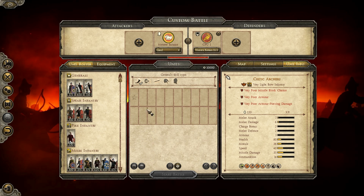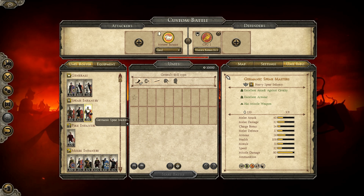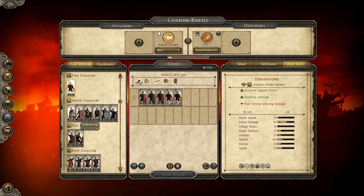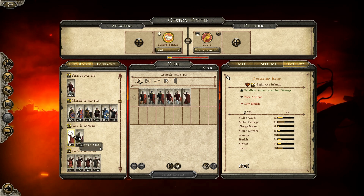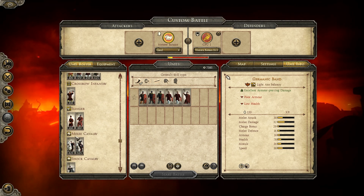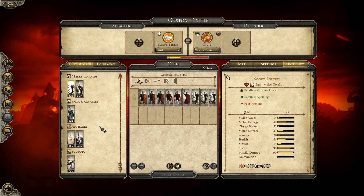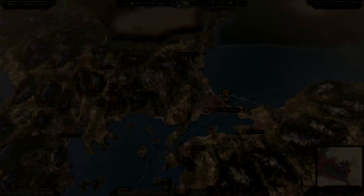Some of these rebel factions have also been made playable in custom battles, so you can play a battle yourself with these combined unit rosters. Britain, Gaul, and Africa are all playable, and their unit rosters portray the units they field in campaign mode as well, so this is something you will see in a campaign too.